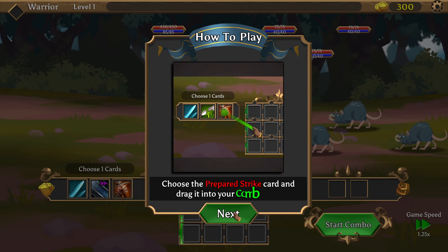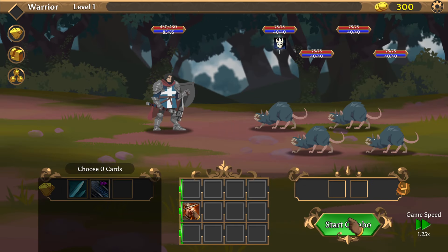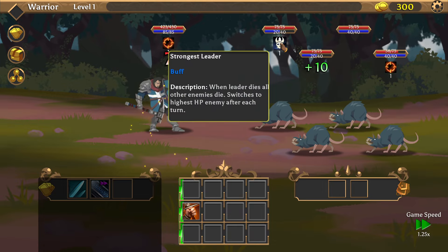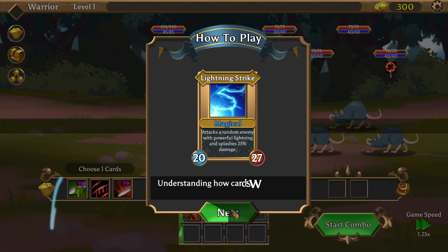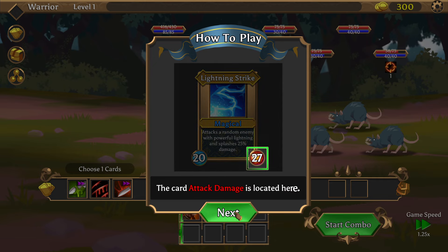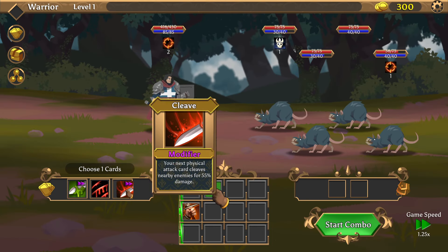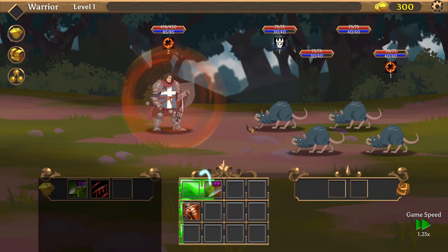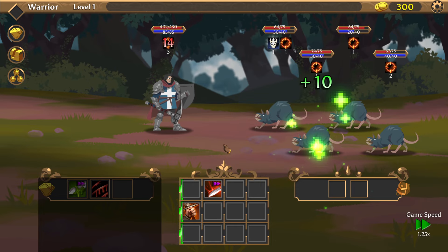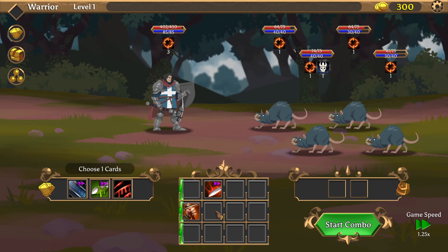The tutorial says to choose the prepared strike card and drag it into your combo grid. I'll kind of go through this quickly since we played the demo and the prologue. Cards can be physical, magical, or modifier. Attack damage is located here, mana cost is there. Modifier cards give effects to cards placed before the attack card — like cleave, which gives AOE on attacks.